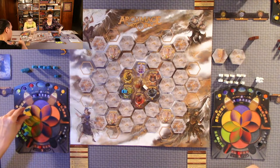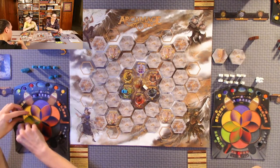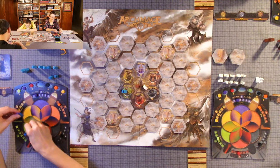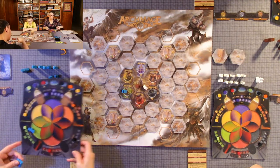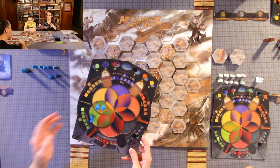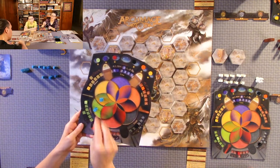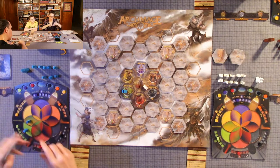Say later in the game I've added a matter or yellow apprentice and I spent two matter relics to do that. You can upgrade further — it doesn't cost anything beyond that point. You combine the yellow and green together, so now they're hybrid matter and nature. They duel, one goes back to your company, and you now have a green spell and a hybrid matter-nature advanced level spell.